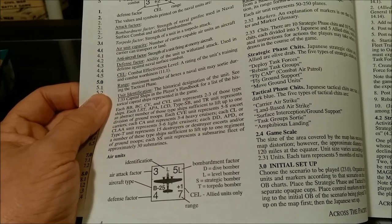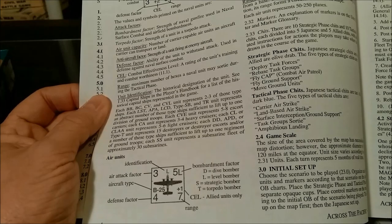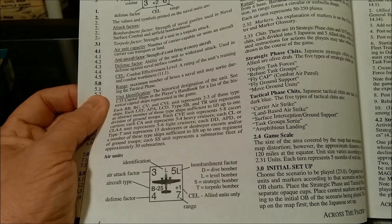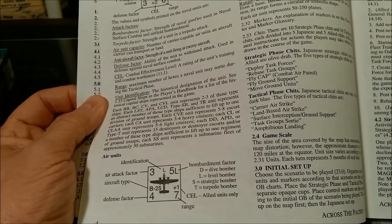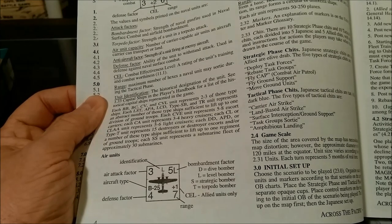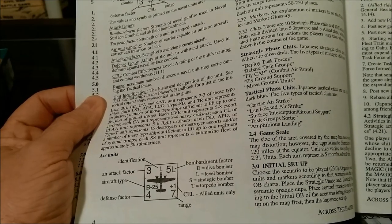Lack of a designation occurs when only one unit of that specific type of aircraft appears in the game. Then we have air attack factor, bombardment factor — D is a dive bomber, L is a level bomber, S is strategic, and T is a torpedo bomber. Then we have the CEL for allied units only, and a range and a defense factor.